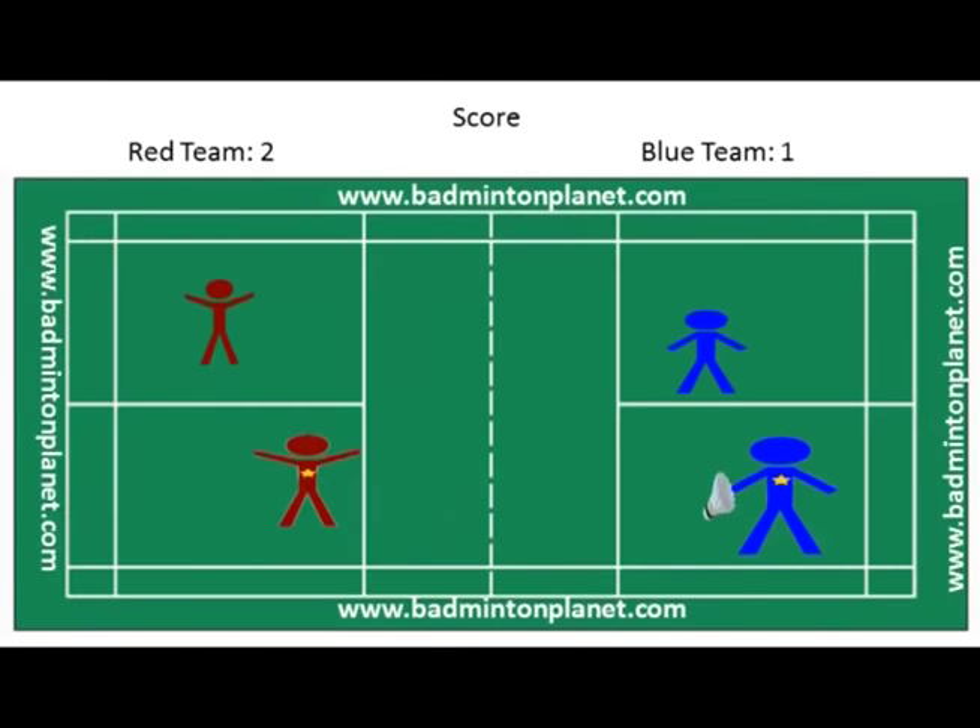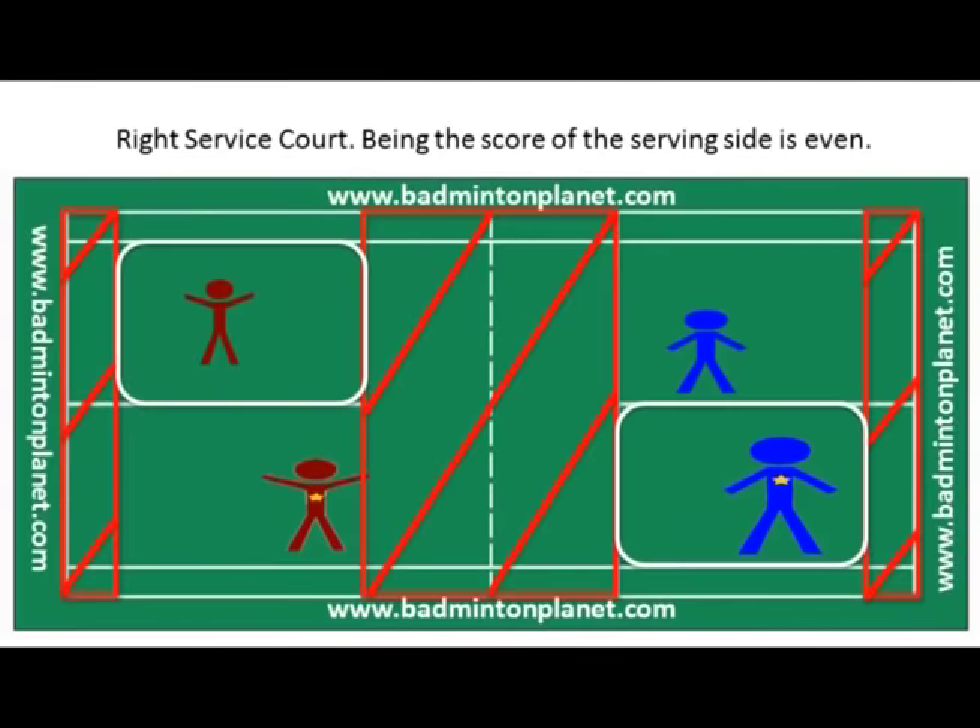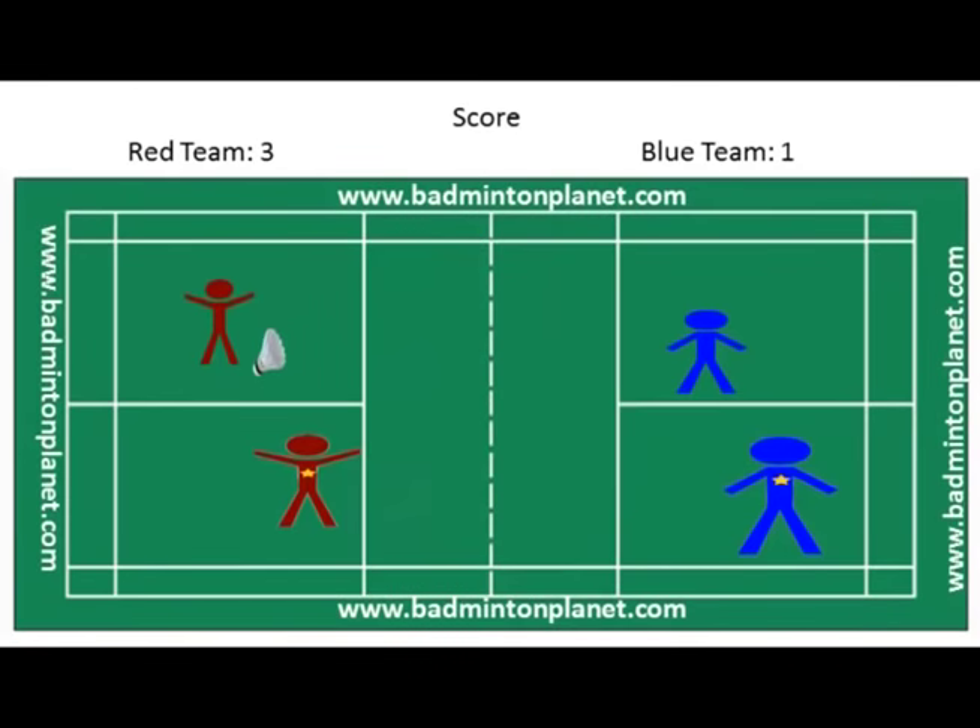Now the serve goes to the blue team. Blue will serve from the left service court because their score is 1, which is an odd number. To reiterate: serve from the left court if your score is odd, and from the right court if your score is even. The blue team player with the star serves, but the red team wins the point because the blue player served directly opposite rather than diagonally. The score is now 3 for the red team and 1 for the blue team.